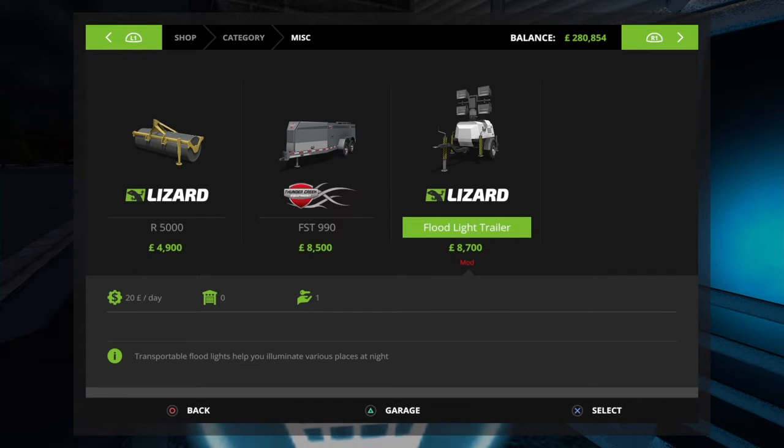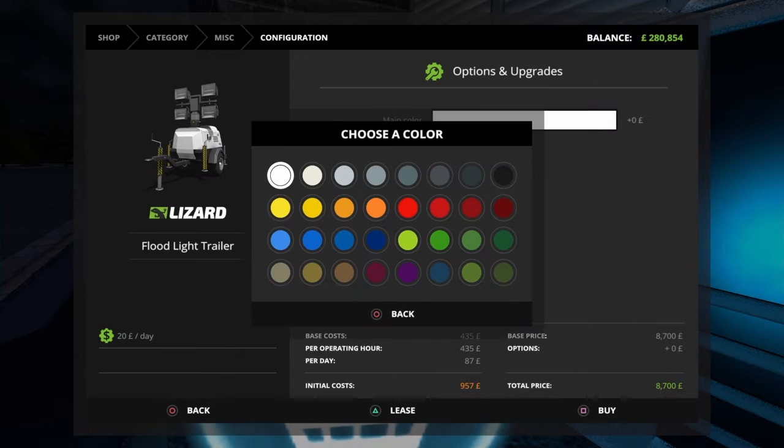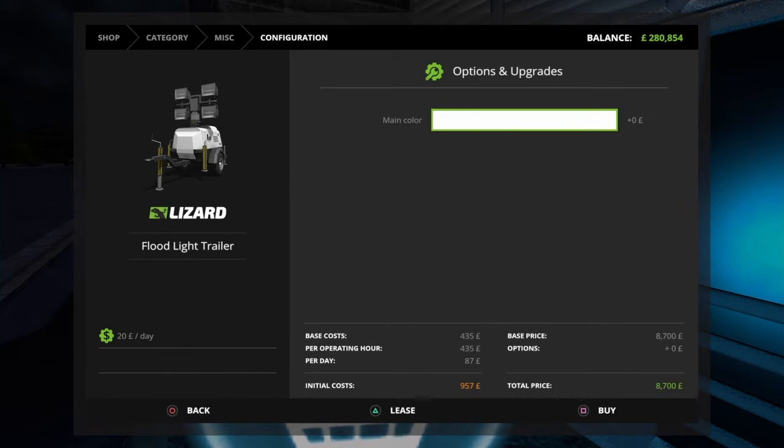Transportable floodlights help you illuminate various places at night. It was in the mod hub today — £8,700 to buy or £957 to lease per day. It's not hugely expensive to lease. If you go into the main colour, you can choose the colour of the one you have. You can match it to tractors or just pick your favourite colour. I'm going to leave it as it is and buy one.